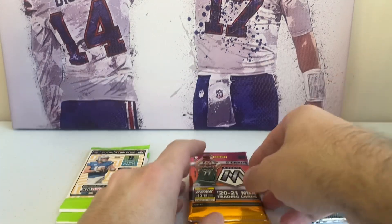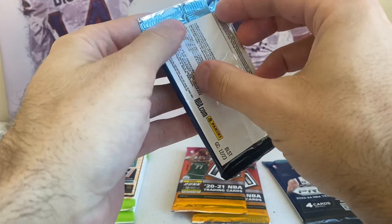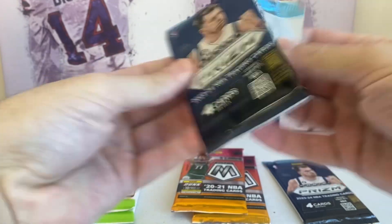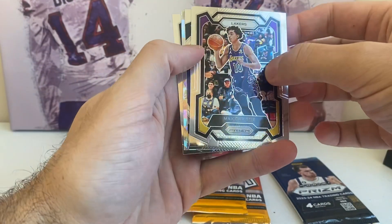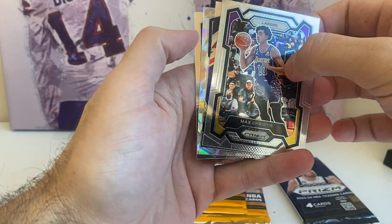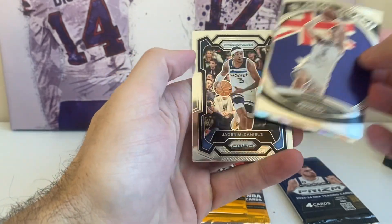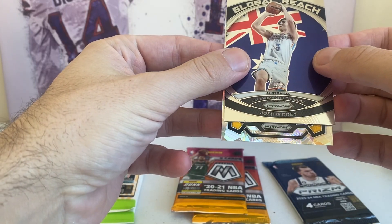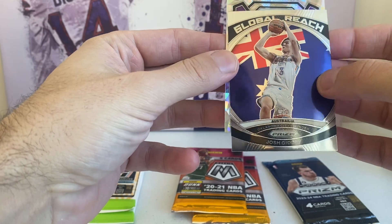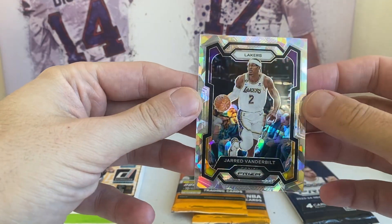I'll save football for last, just in case a downtown comes out. Let's do these prisms — 2023-2024. Obviously looking for Wemby. I don't know much about the class outside of him; I don't really collect NBA. But obviously Wemby is a huge draw. There's some kind of a cracked ice in here — look at that. Boy, that would be cool. Max Christie. There's a Josh Giddy. The back card is Jaden McDaniels. And let's see what this is — Lakers, Jared Vanderbilt, cracked ice. Those are really, really sharp looking. Really nice cards there.